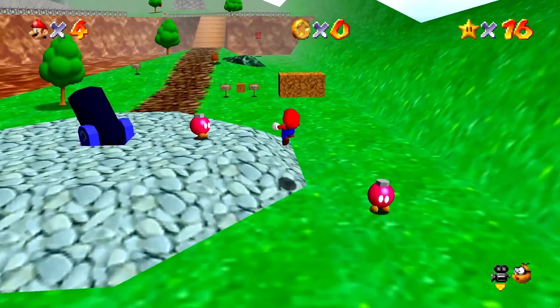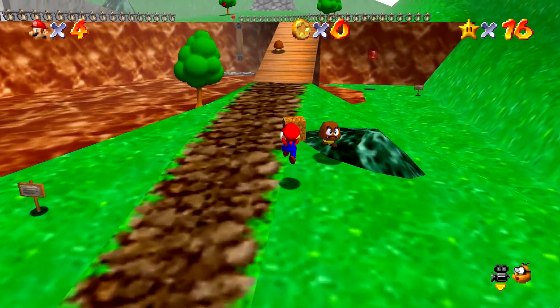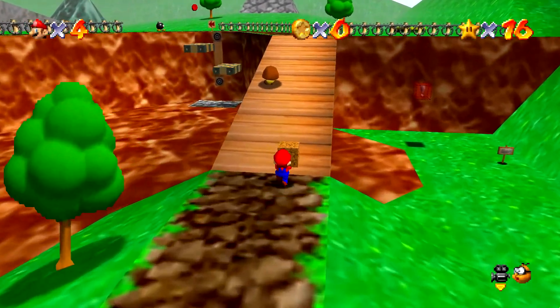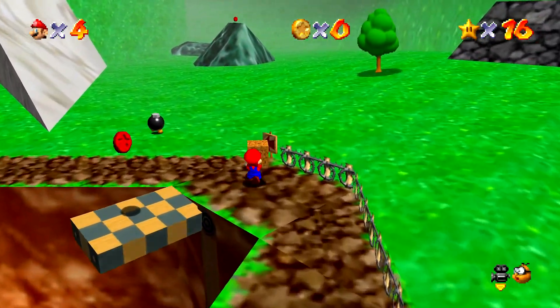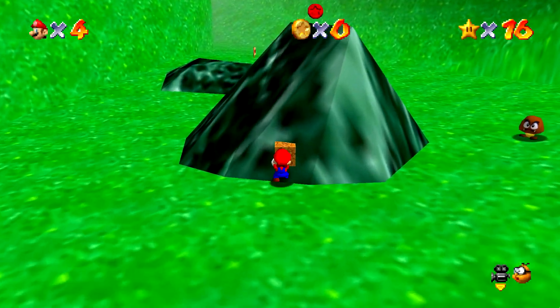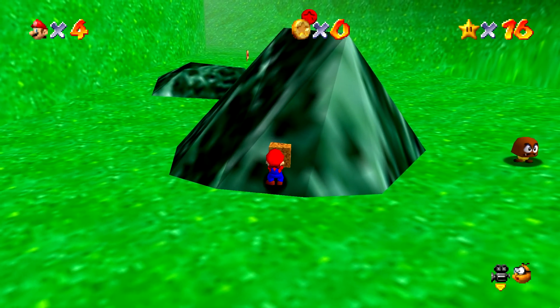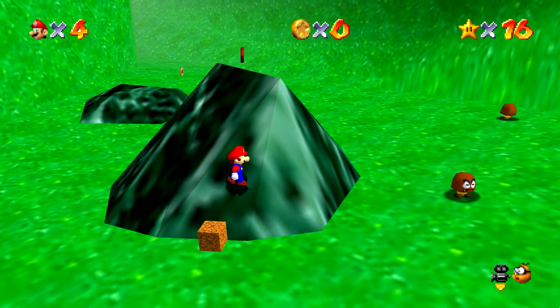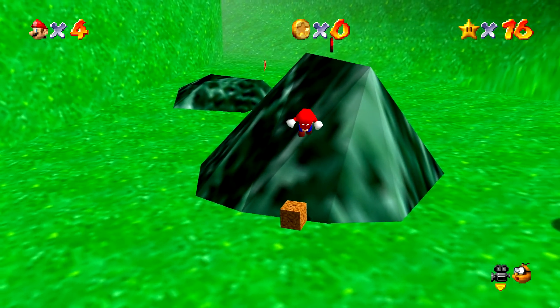It is actually really simple. Let's first look at how to recreate it. We take this cork box from the level start and carry it with us to a rather steep rock. Then we place the box right at the edge where the rock and the ground meet. Now we position Mario in the right spot and ground pound right at the edge.